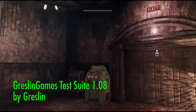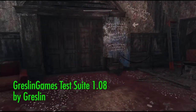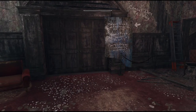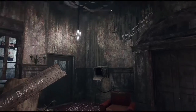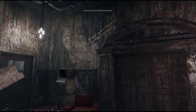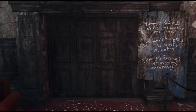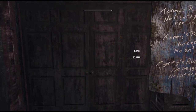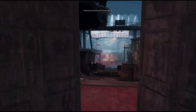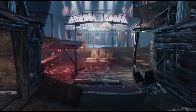We are in my Combat Zone test room. This is part of the Greslin Games test suite — you can download that on the GG Discord. It's just a copy of Combat Zone with all the NPCs taken out, and you can use this to test your own little combat scenarios. I just thought I'd use this as a good little test spot.